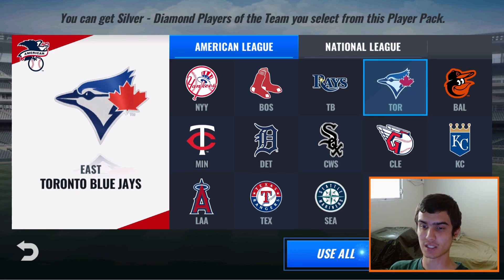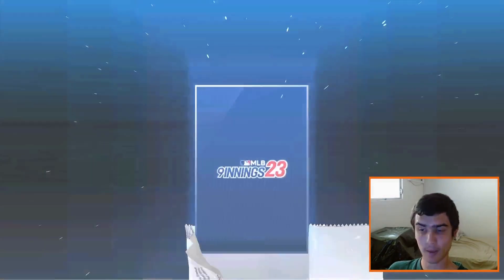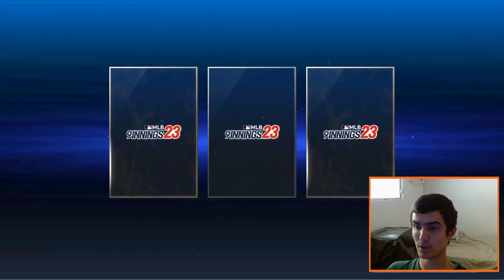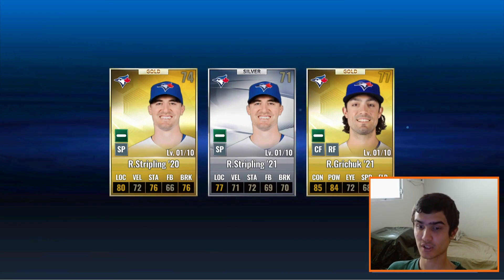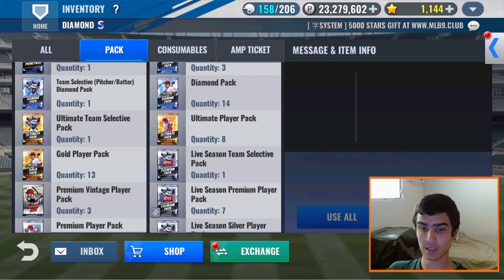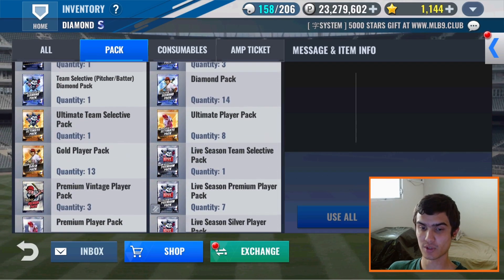Toronto Blue Jays — let's get some nice team cards right here for upgrades, maybe, or even Black Diamond material. Two Golds out of three — that's pretty good. Two Ross Striplings and a Randall Gritchick. That actually is helpful. Stripling will be used for BD as well as Gritchick. Haven't seen good upgrade material or BD material like that in a little while.